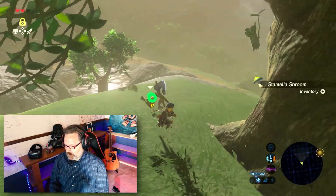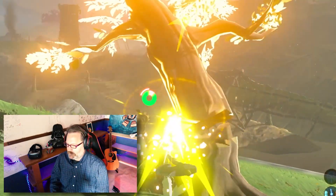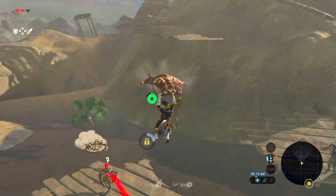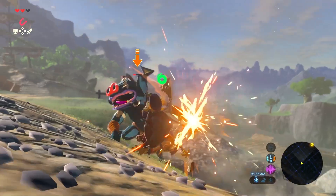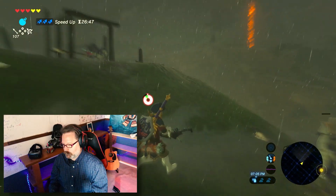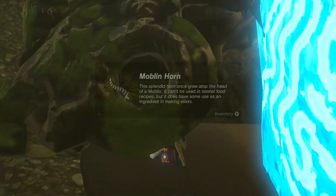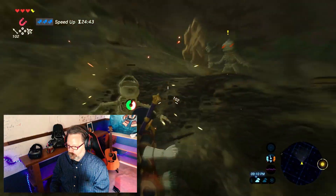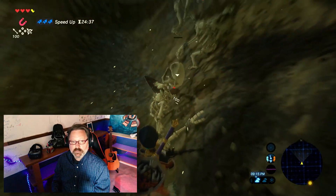There's a Korok. Staminella by the Korok. Apple tree from which you can practice your launches if you want. Lots of enemies. Lots of nice enemy weapons. Guardian parts, spears, more bows than you could ever use. Target practice. I do recommend saving before you get going.